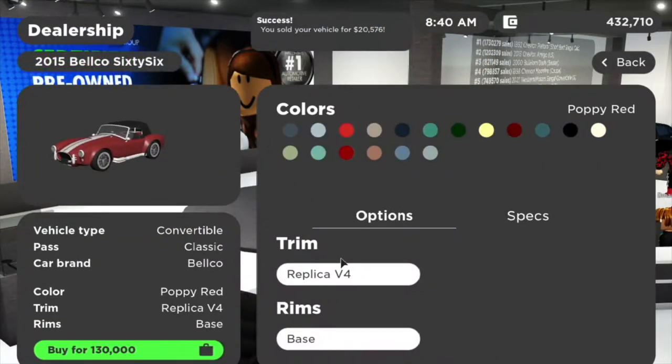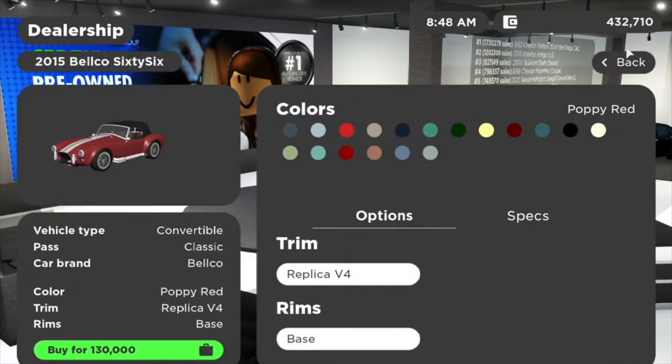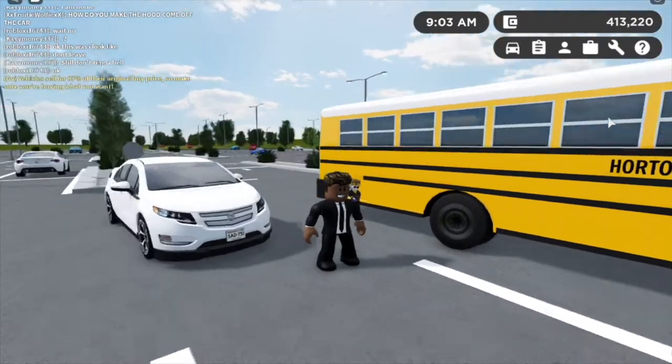It definitely drives like my parents say it drives, so yeah, a pretty nice seven-seater city car if you're looking for one. Next up we have the 2015 Belco 66 — it does have the top on. It's not really special, it hasn't been updated, it just got a roof because of the convertible. And then the 2015 Chevron Current.